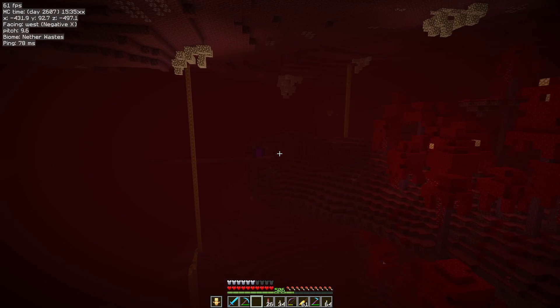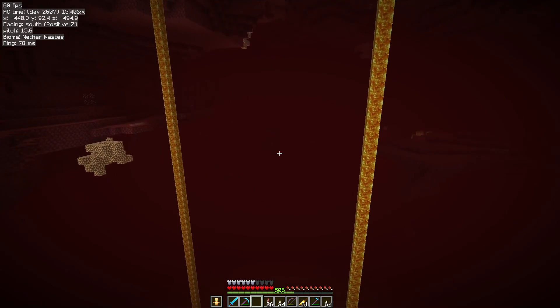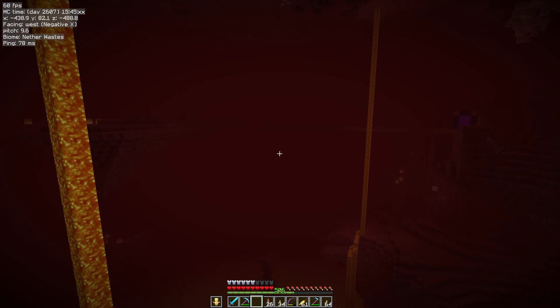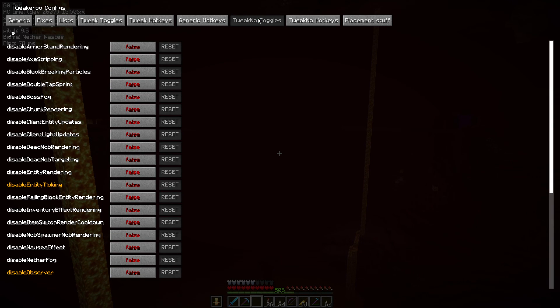Someone's created a pool down there — I have no idea who's done that actually. Look at the view. Let's hit X plus C to open the config menu.